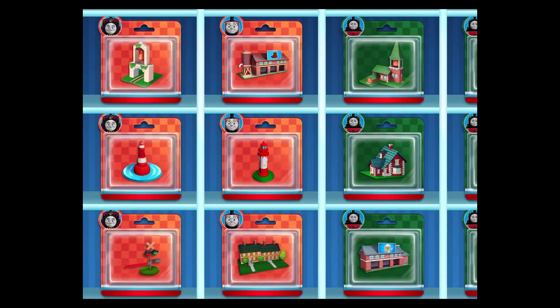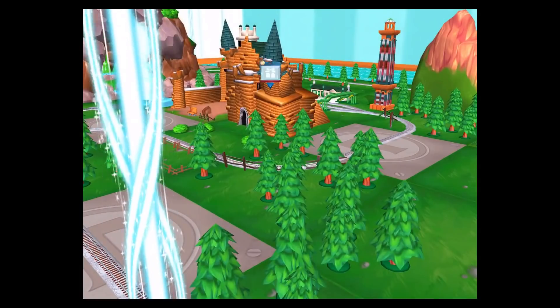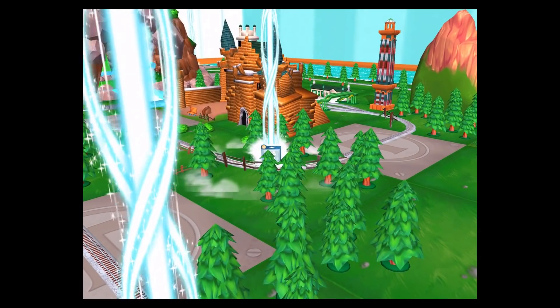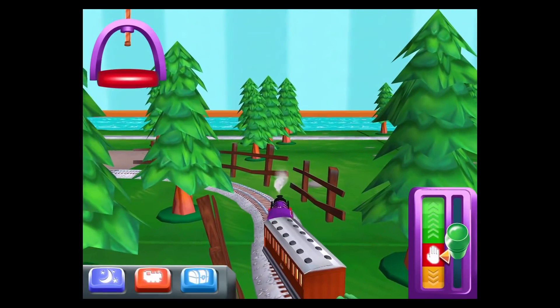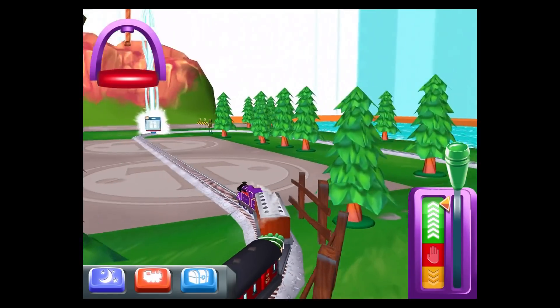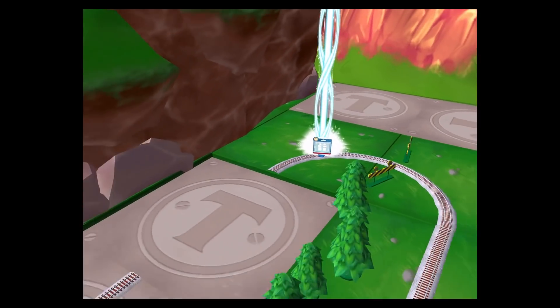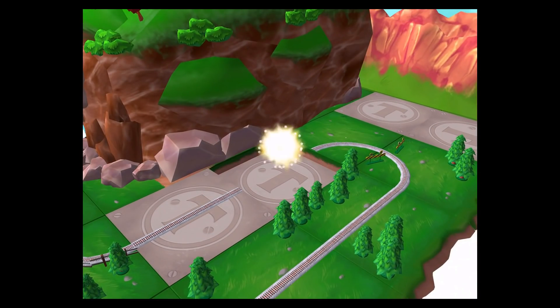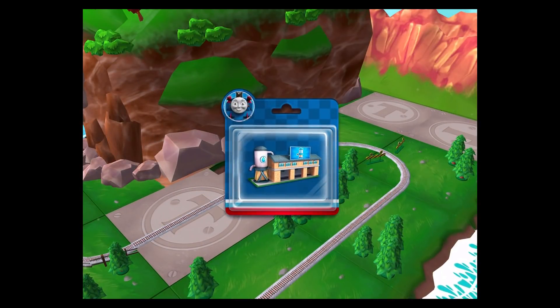Your engine had such a good time. Time to pick a special surprise. Follow the beam of light to find your surprise pack. That's the way. Just slice across it or tap it to open.